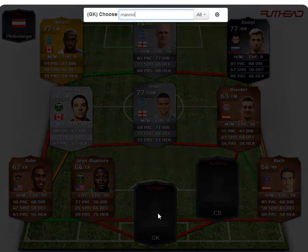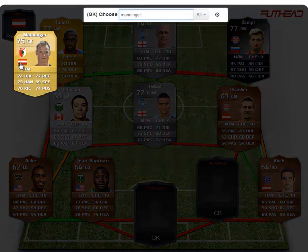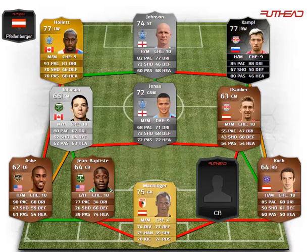Let's go into the goalie — Manninger, the Austrian playing for Augsburg. All around great stats; most of them are 70s, other than his speed. But speed doesn't matter that much for a goalie — it's probably their least important stat.